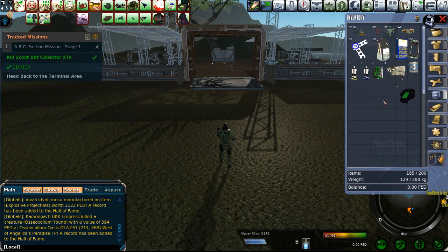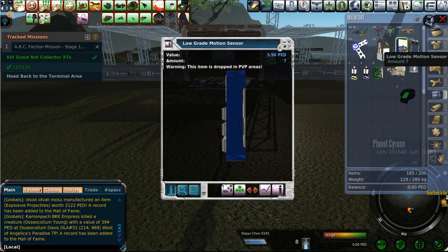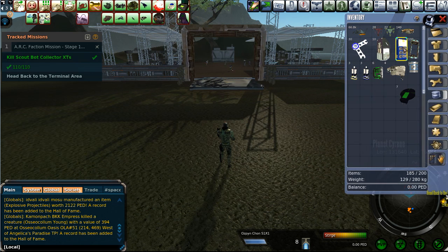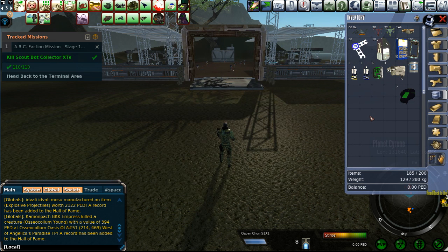However, this run is a little better than normal. Normally off ten ped worth of ammo I get about eleven and a half ped worth of return. But this time I managed to pick up quite a few of these low-grade motion sensors — they're half a ped apiece, so three and a half ped here. Pretty nice loot. Pretty standard amount of robot filters at 3.6 ped. All told, this comes to a little over 19 ped in return.